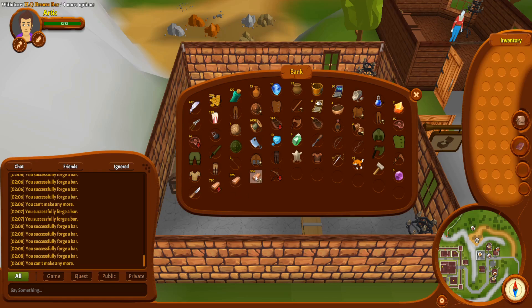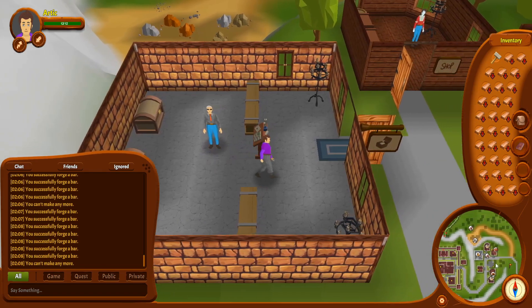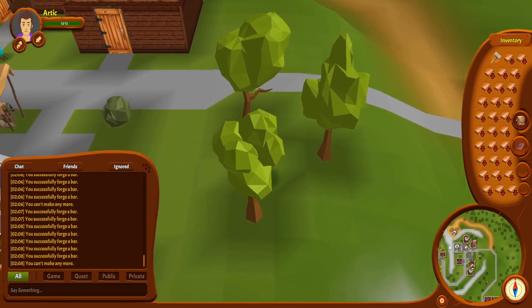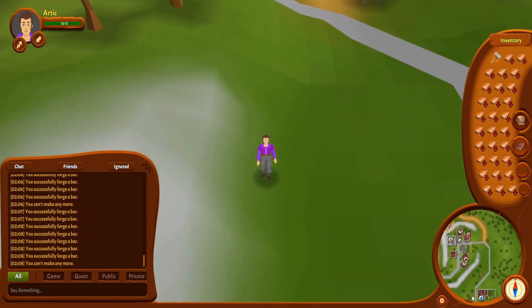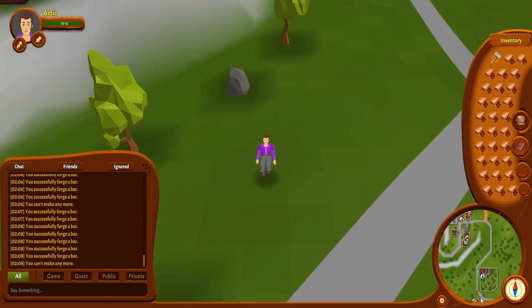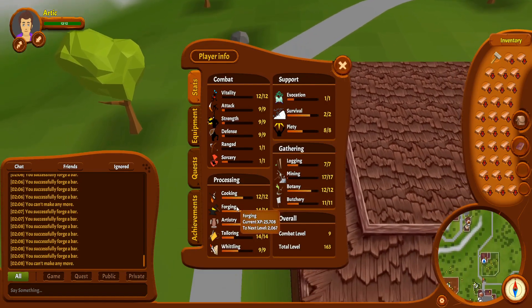One thousand six hundred and one bronze bars — a lot of them are low quality, but a lot are also high quality. I'm going to take the low quality bars first and go make shields and sell them, saving the high quality bars for later for making stuff — with the hope and dreams of high quality equipment. Whether that actually happens, we will find out.